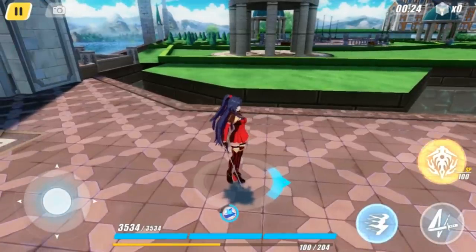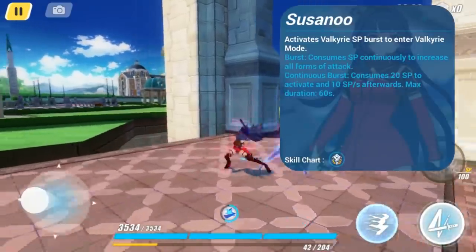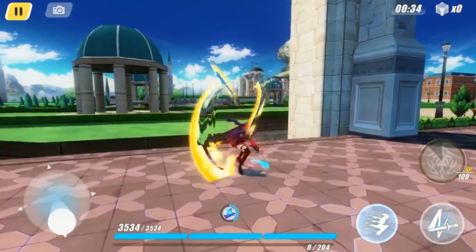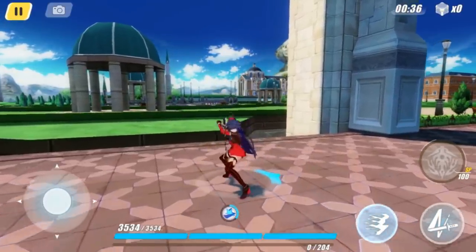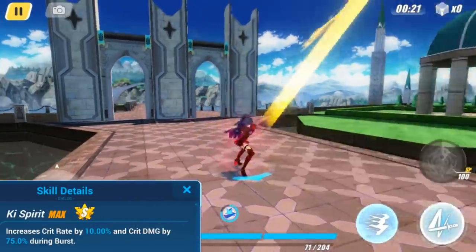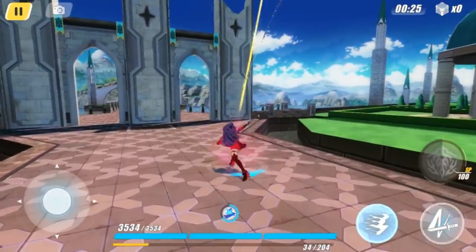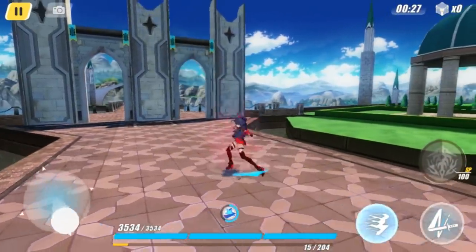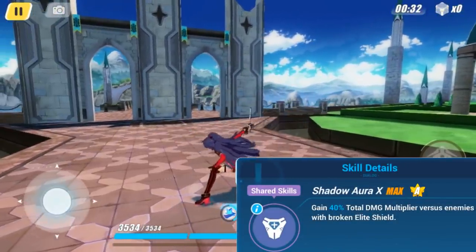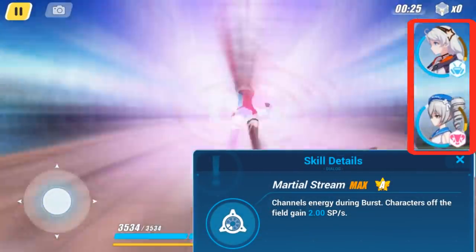After accumulating 100 SP, Valkyrie Bladestrike is able to activate her ultimate skill, Susano, which consumes 20 SP on activation and 10 SP per second when active. While Susano is active, her critical rate and critical damage are increased by 10% and 75% respectively. Her basic and combo attacks can also reach further and can break enemy shields more easily, which works well with her passive ability to deal an additional 40% total damage multiplier against enemies without shields. She also supplies 2 SP per second to teammates who are off the field.